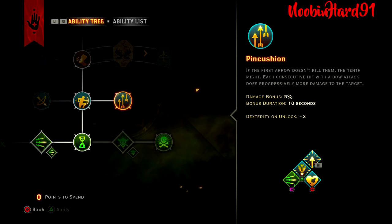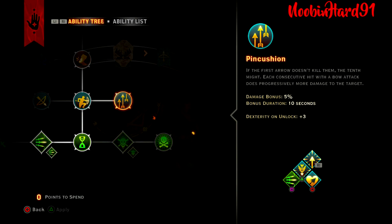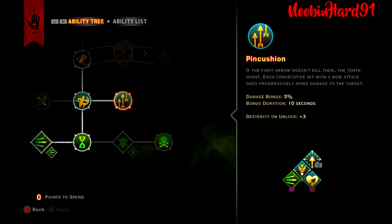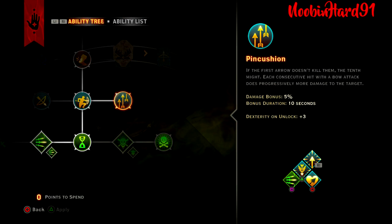Pin Cushion — this is a very strong passive. If the first arrow doesn't kill them, the rest might. Each consecutive hit with a bow attack does progressively more damage to the target. You get a 5% damage bonus for 10 seconds, and this stacks — so it's like 5, 10, 15, 20% — each attack on one person becomes progressively stronger. The big guys really see these numbers rise quite a bit. Plus a +3 on Dexterity.